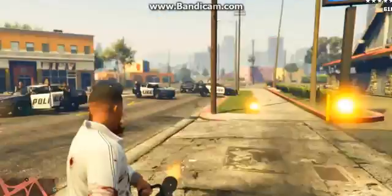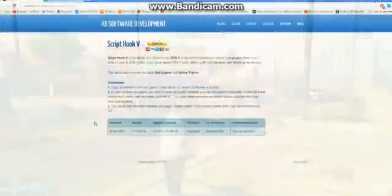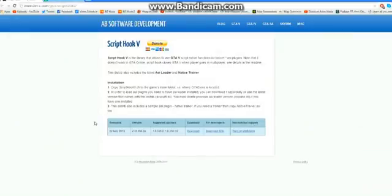The first thing you're gonna need is called Script Hook 5 — I'm gonna link this in the description. This is the menu system that all the other mods are going to be built off of. You come to this website, download it, and it's going to give you the files you need.